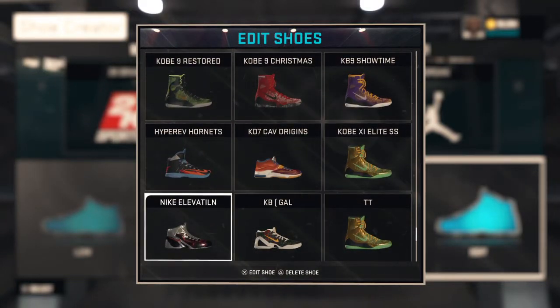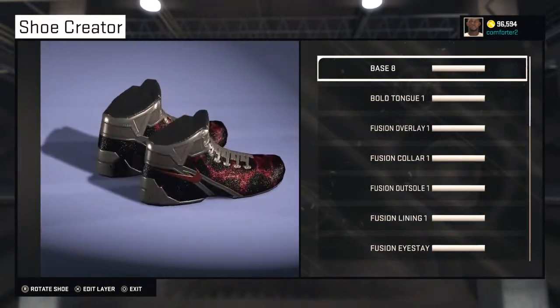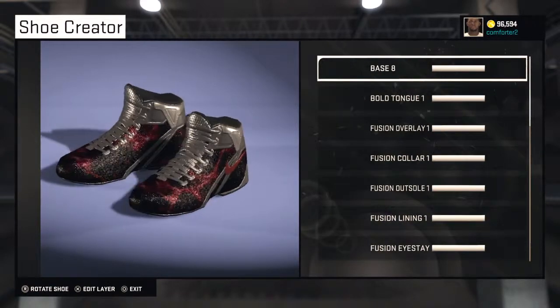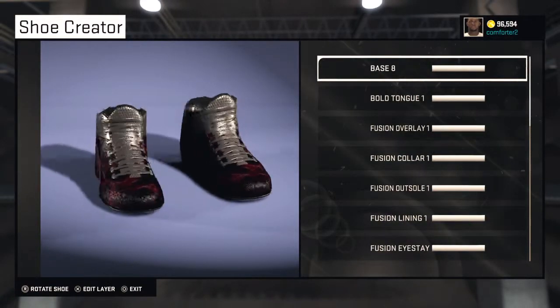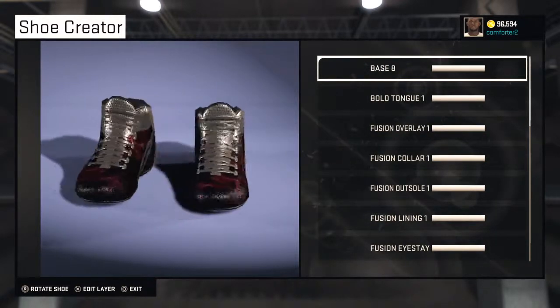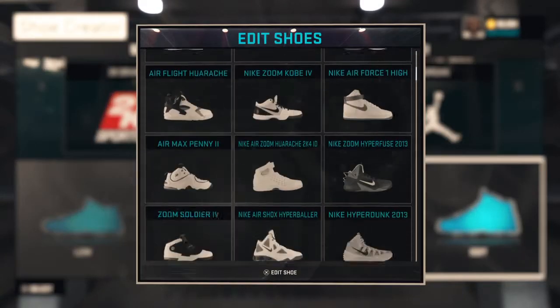Then we've got the Nike Elevation. I don't think I made this — I think my little cousin made this. They're kind of sweet though, with the little glittery type of accents and stuff. It's something I would probably put on a rookie in my GM.